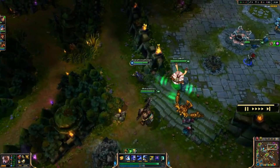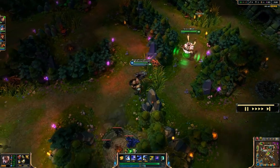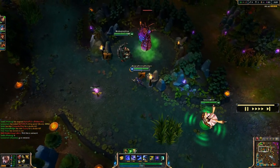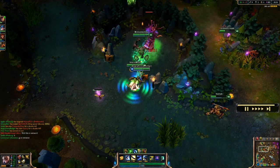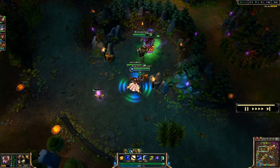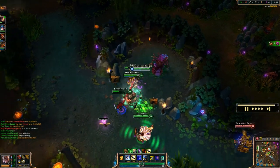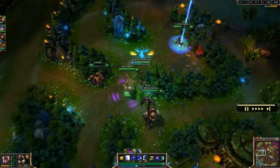We pick up the first two structures in their base — that tower and the inhibitor — then beeline straight to Baron to try to get a quick one. They're respawning fairly quick so we need to start right away. Wukong and Katarina are a little behind. As you can see Blitzcrank, Ahri, and Tristana are making their way over. They probably know where we're going. Luckily we're able to pick up Baron just before they arrive, then retreat because a couple of us are low on health.